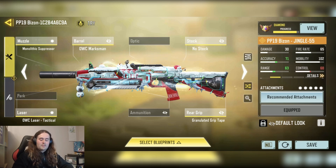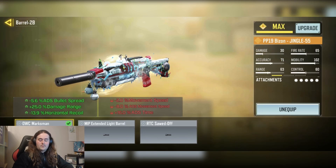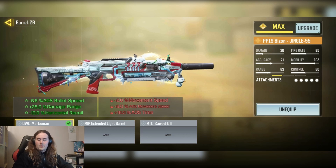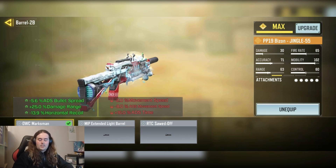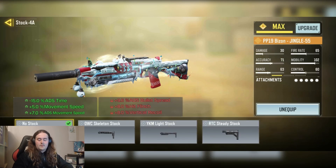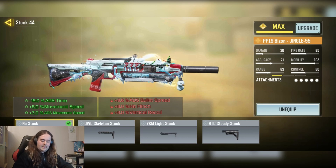We have the Immolated Razor for the Sprint to Fire ability and plus 12% damage at range. We have the OWC Marksman Barrel for minus 5.6% ADS Bullet Spread, plus 25% damage at range, and minus 13.9% horizontal recoil. We have the No Stock for minus 15% ADS Time and plus 5% movement speed and plus 7% ADS movement speed.